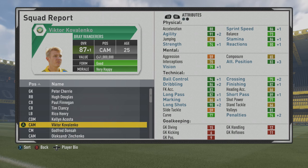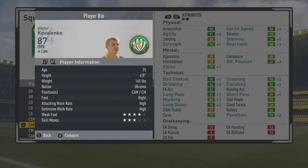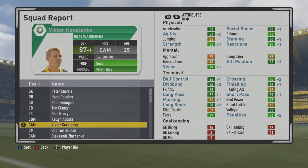He ends up capping at 87 overall at age 25 — wonderful stats all around. He was nearly all dark green across physical, mental, and tactical attributes. Growth is a bit different this year, but he still turns into a magnificent player, with engine and acrobat specialties. He rates 83 as a striker, 86 as a winger, 86 as a center forward, 85 as a center mid, and 86 as a right mid or left mid. So he can definitely play deeper as a center mid, in wide positions, as an adequate striker, or as a nice center forward.